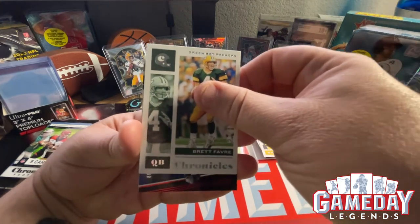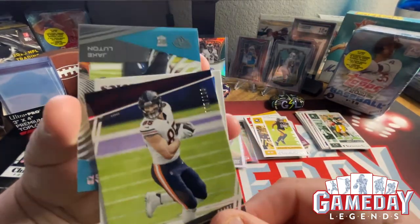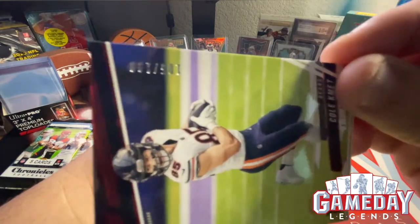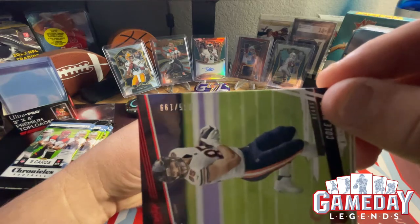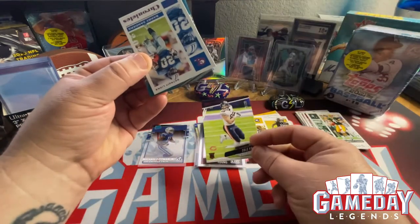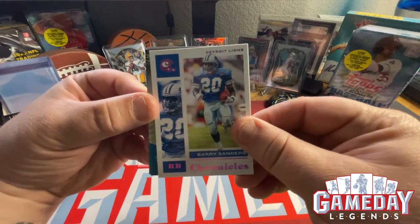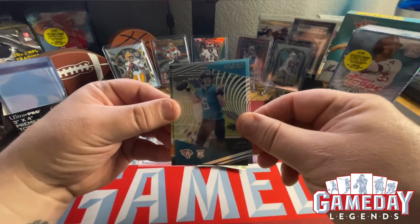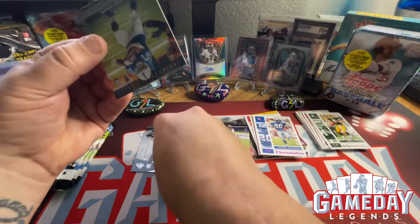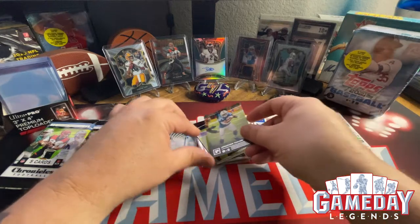We got Brett Favre — there you go. This is going to be a red parallel and it's going to be numbered — looks like 105 out of 199. Anyways, that's really cool. He's got to be happy about Justin Fields coming there, my boy from the Ohio State Buckeyes. And then our next pink parallel is going to be Mr. Barry Sanders — let's go, hit the head stack! We also got Jake Luton — a clear card, put him over there in the clear stack. Then we got Mr. Jonathan Taylor in the Panini set — very cool.